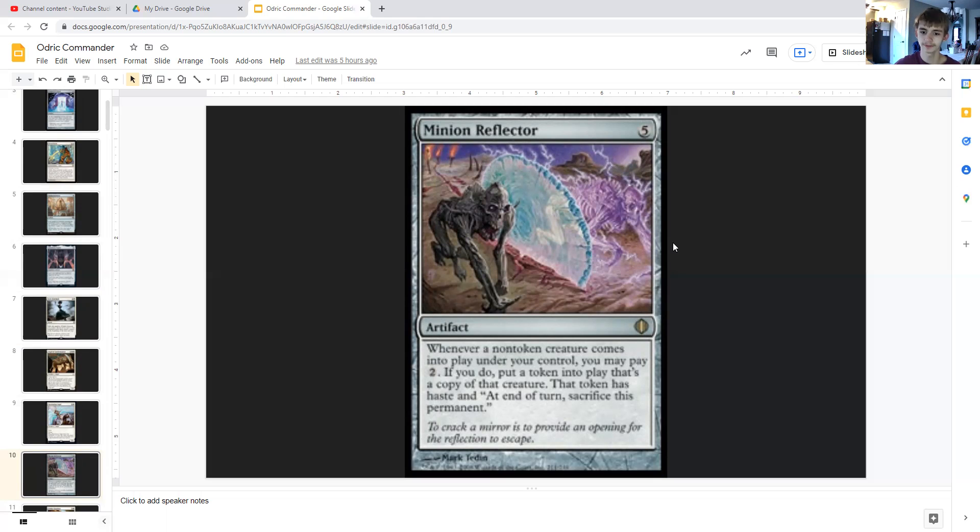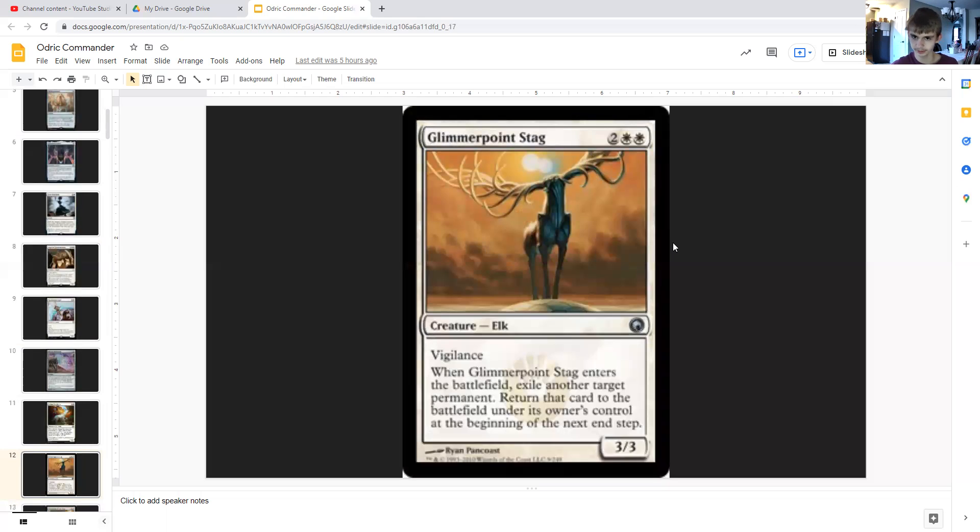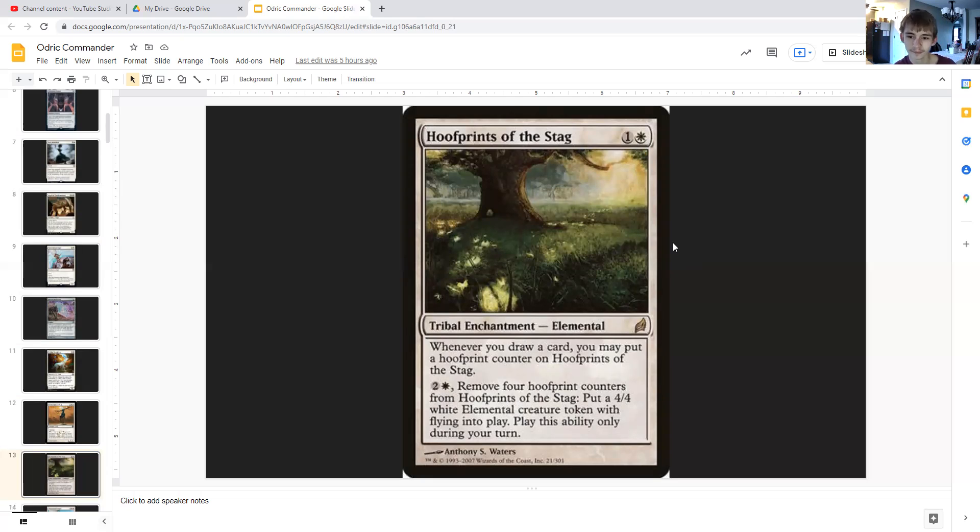Mimic Vat is five generic for an artifact — whenever a non-token creature dies you may exile that card, and for three generic it can tap to create a token that's a copy of the exiled card with haste, exiled at end of turn. Feladar Guardian is a 1/4 cat beast for three generic and white — when it enters the battlefield you may exile another target permanent you control, then return it immediately. Glimmerpoint Stag is two generic and double white, a 3/3 elk with vigilance — when it enters the battlefield, exile another target permanent and return it at the beginning of the next end step.